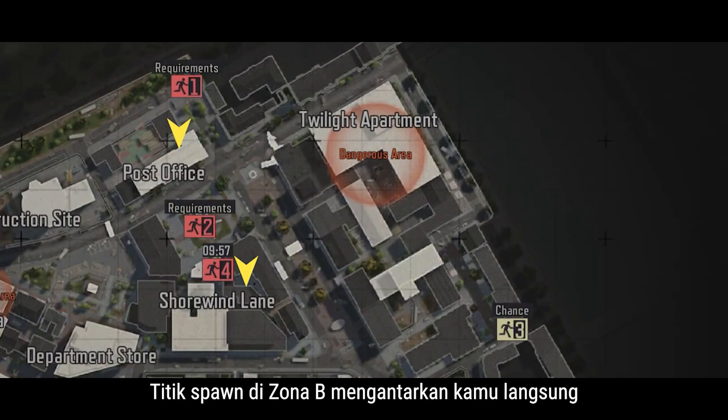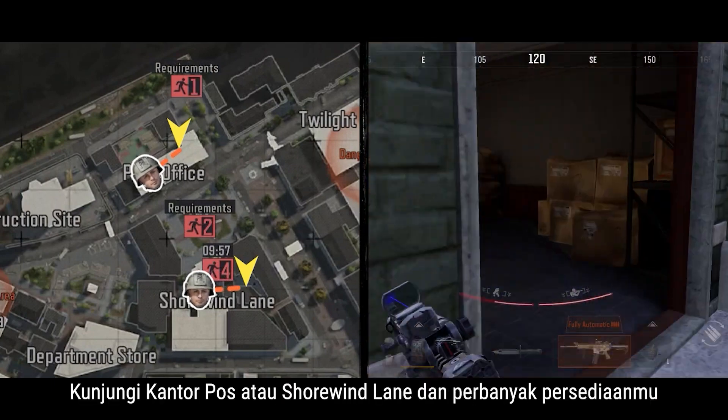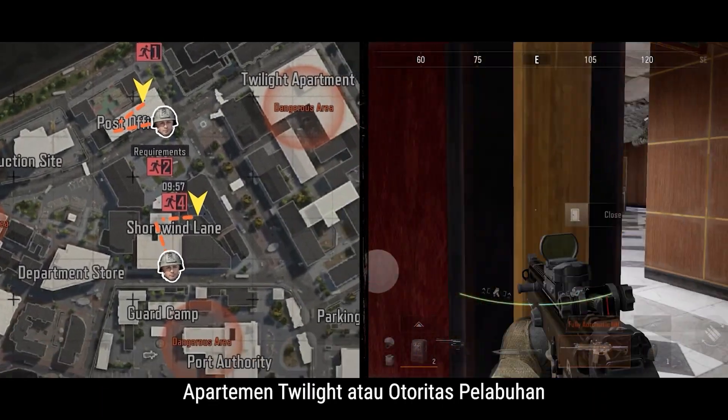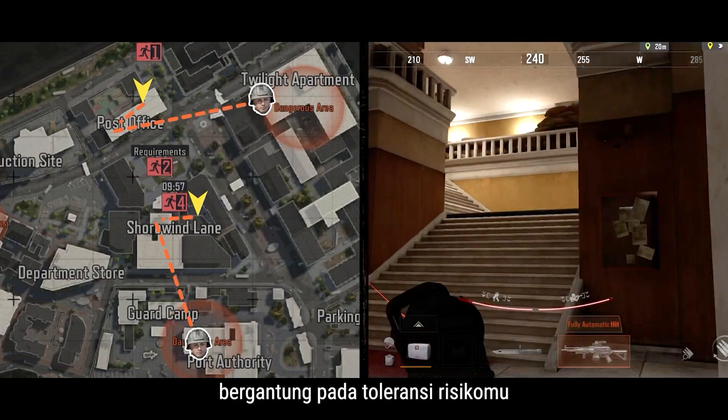Zone B's spawn points drop you smack dab in some good loot sites. Hit the post office or Shorewind Lane and stock up. Your next destination — Twilight Apartment or Port Authority — is just a matter of risk tolerance.